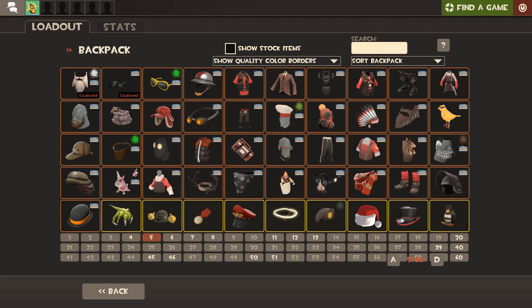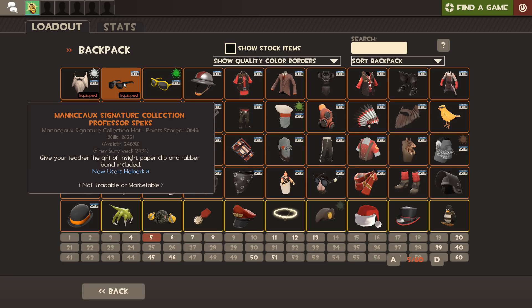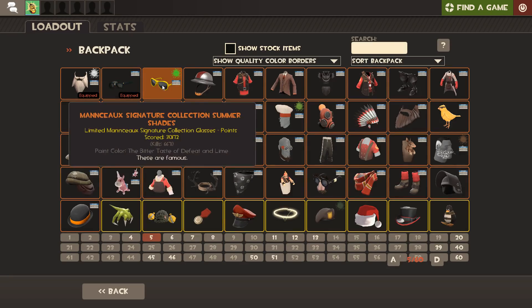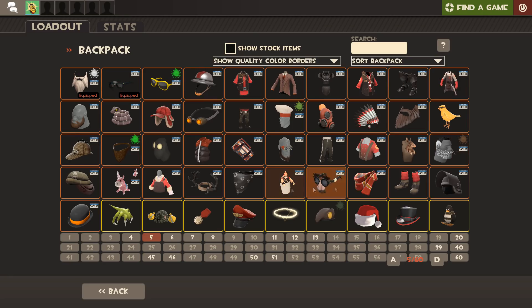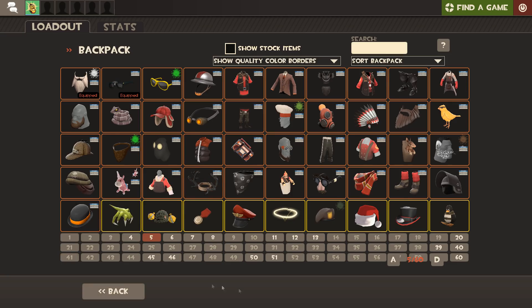Moving on to Stranges: I've used a lot of Strange Fires on things to make them Strange, but there aren't actually that many I use regularly. My All Father has 197,000 points, my Professor Specs has 108,000 points - apparently I helped eight new users get into TF2, so you're welcome. Then we've got the Summer Shades which I haven't used as much lately. There are also some slightly rarer hats like the Lumbricous Lid, a limited one that came from owning the game Worms.